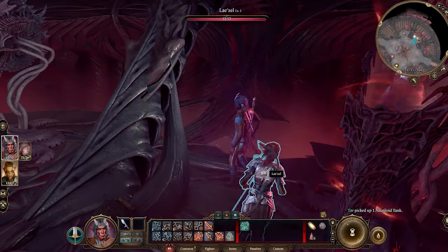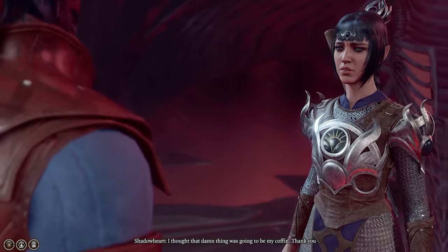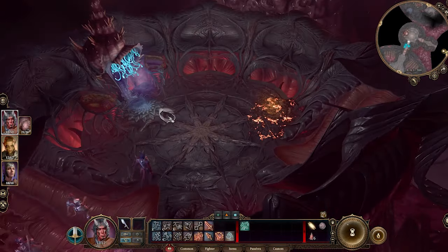Pick up the lava lamp, free the random NPC, and proceed to the next room. Proceed inside, and make sure you save so you can reload back to this point at any time.